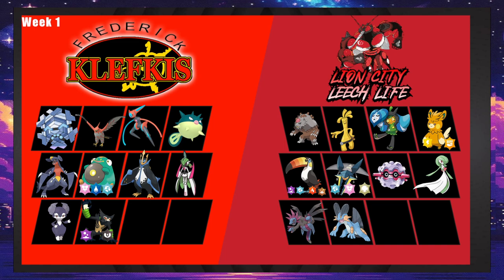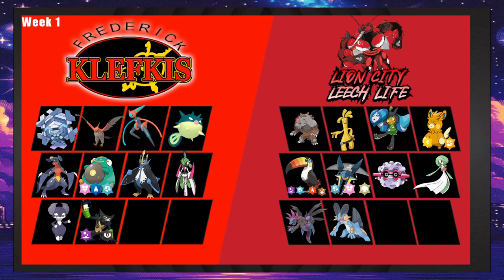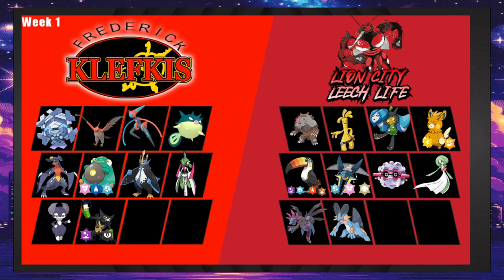Assault Vest Bellibolt could live one but doesn't do anything back — you'd have to Soak first and it doesn't win that exchange. Also Talonflame can never actually beat Swampert — Swampert will just Scald. You can't beat Swampert, which is probably going to be the optimal set anyway because you want a Garchomp check and a physical Iron Valiant check.